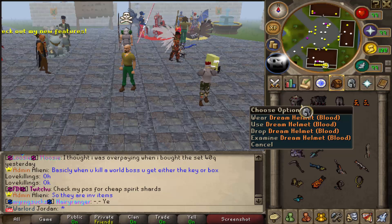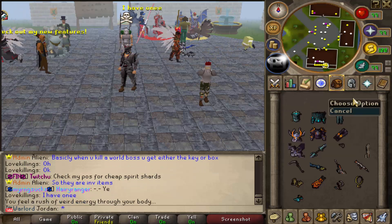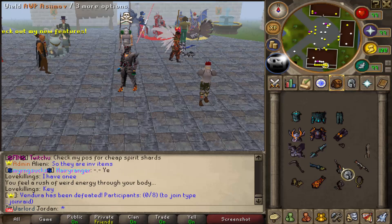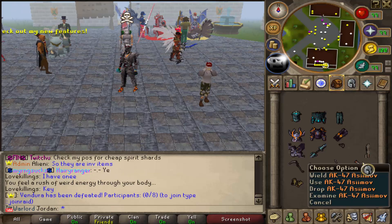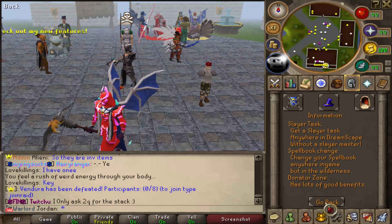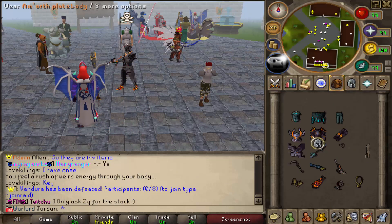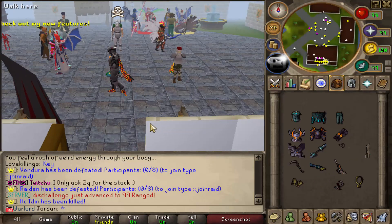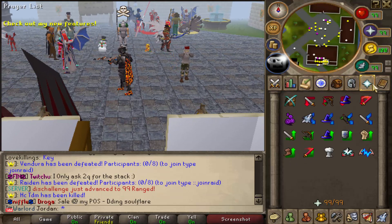The first thing I'm going to do is try the Range Set. So we're going to equip this, then obviously equip the boots, equip the gloves, and I believe for this you need a Range Weapon. So we're going to equip the AK-47. Maybe we need a cape as well - yeah, we could do with a cape. So we're going to equip a cape, we're going to use the Infernal Cape. And as you can see, that looks pretty nice - this is a really good Range Set.